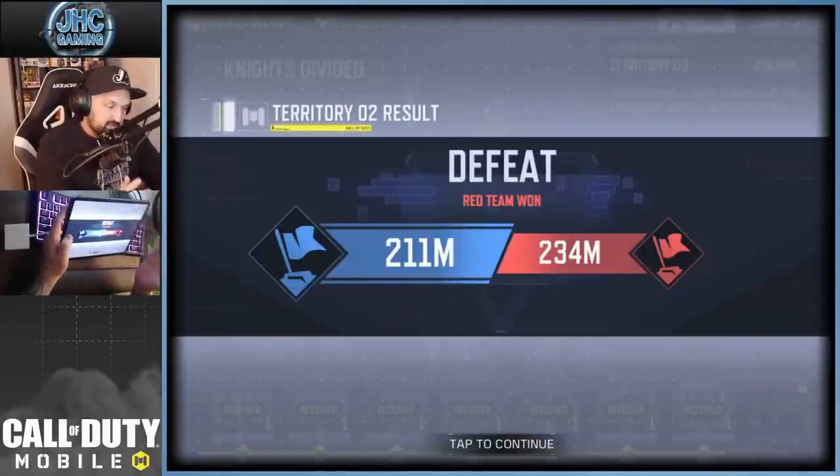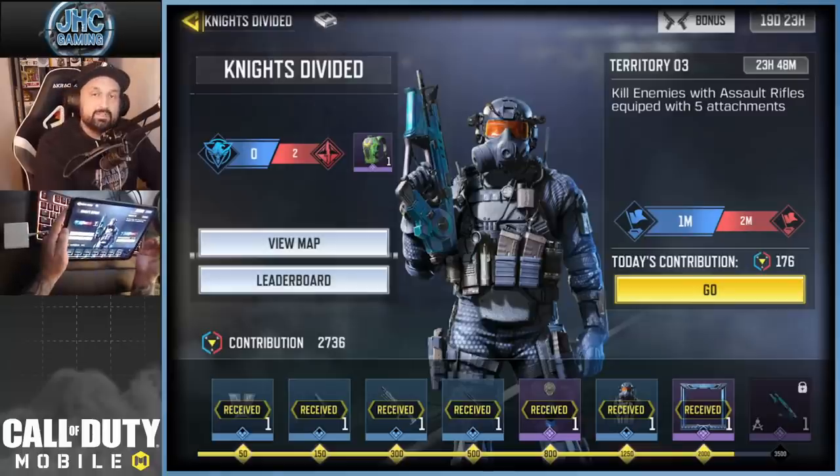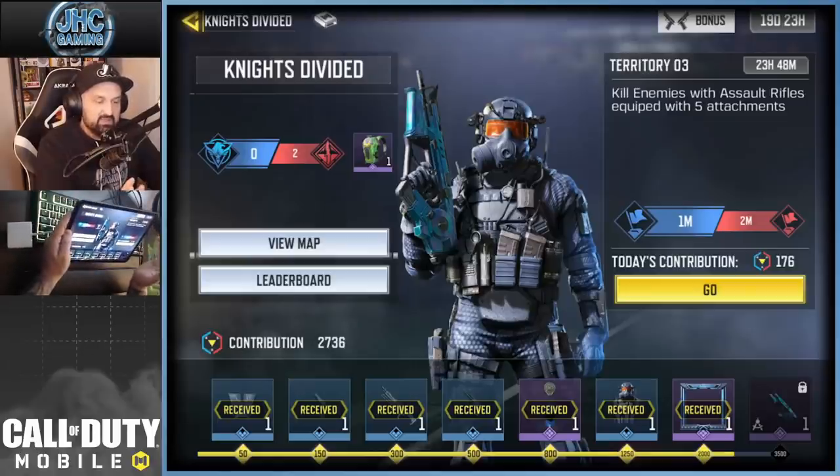Still, we got 22 kills. Let's see how many points. Red team won the second point - now it's 2-0. The contribution screen says today's contribution is 176. How do I get 176 points for 22 kills? I guess you divide by two because I had the double point bonus, so normally that's 88 points times two. So you get four points per kill, but only gun kills count - AR with five attachments.